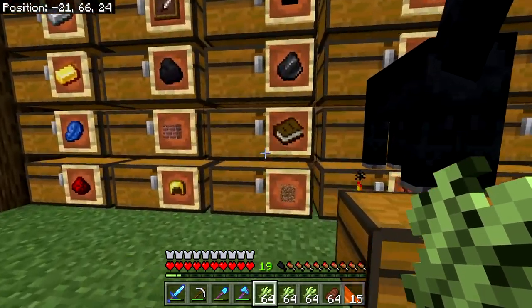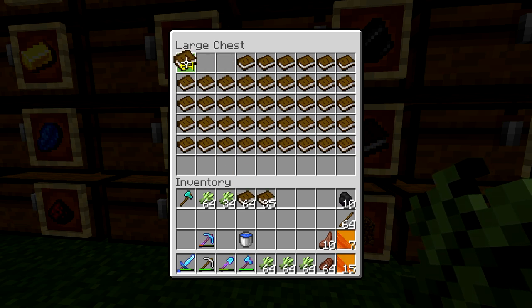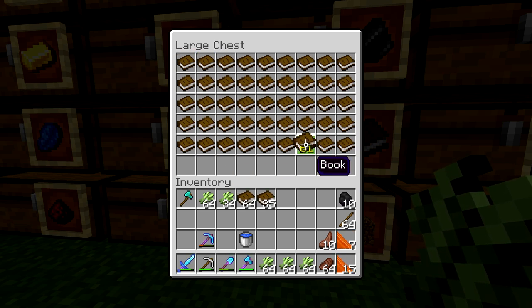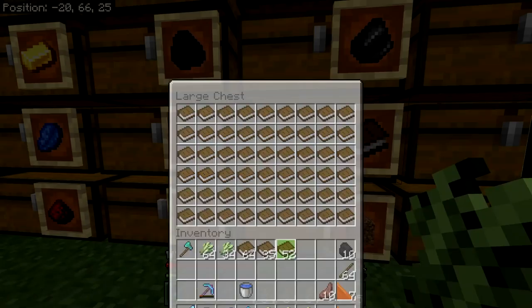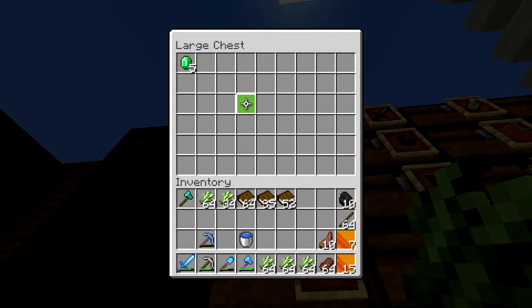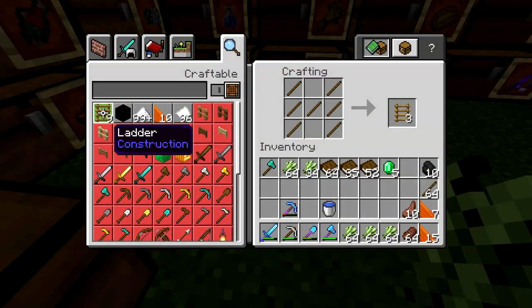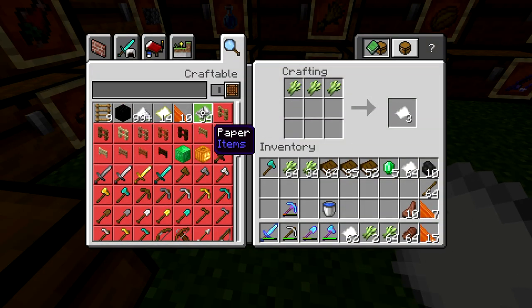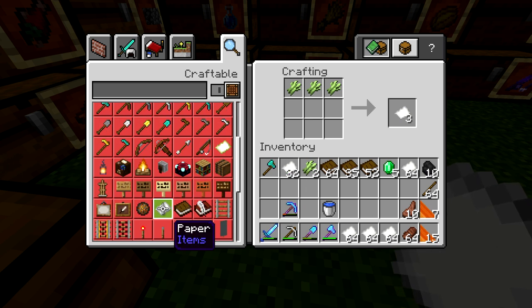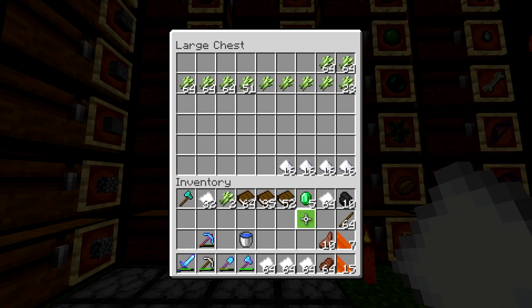There's the chest. We've got five emeralds — that gives us a little bit of a head start. Let's turn all this into paper, not sugar cane. Paper, paper, paper. Okay, we'll put the leftovers in here.